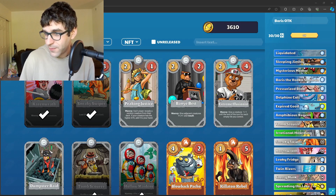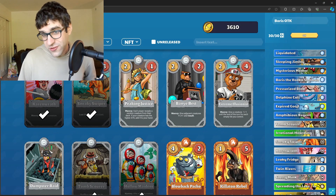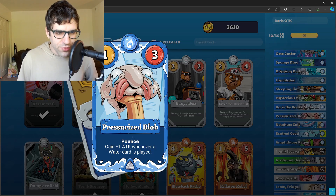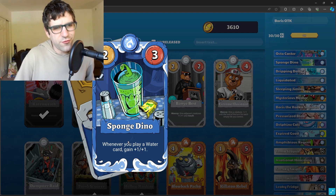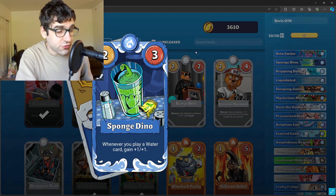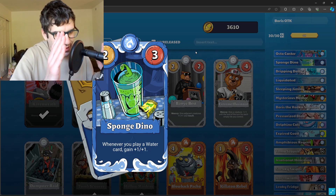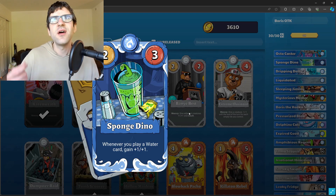You do have an alternate win condition. What if your draw is bad and you don't draw the Blob? That's why I've been impressed with Sponge Dino — whenever you play a water card it gains plus one, plus one, and it's a two-three. The only thing is it doesn't have pounce, meaning you can't use it from your hand and kill them immediately — you have to play it a turn before. With a lot of different draws it's good to play Dino earlier, and if it survives it becomes an alternative to Blob. Once it's able to attack, it's just as good as Pressurized Blob. You can copy it with Dolly, buff them both up, and then use Boris. I think people are overlooking Sponge Dino — it's a really good way to increase the amount of draws that are winnable.